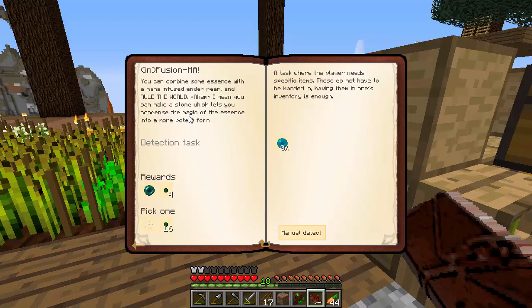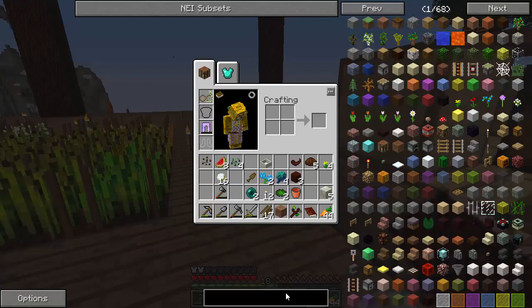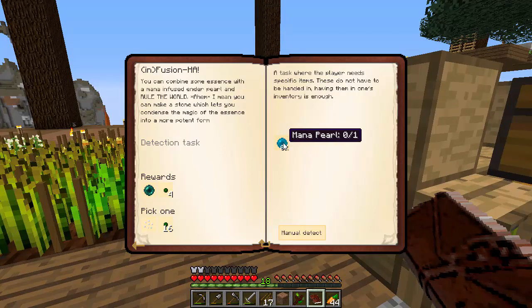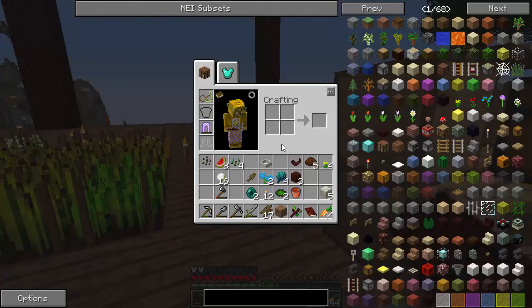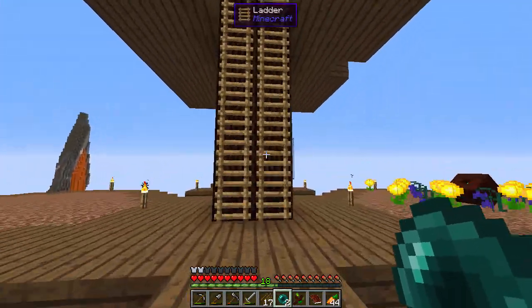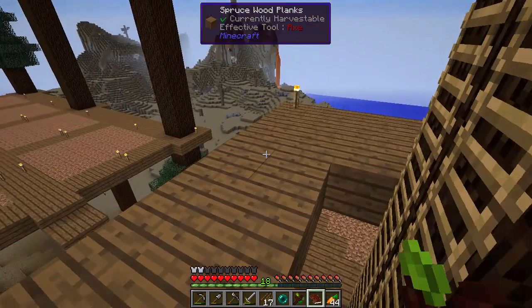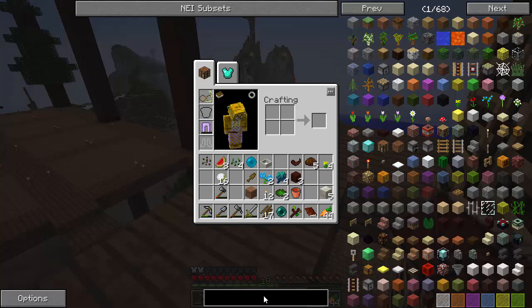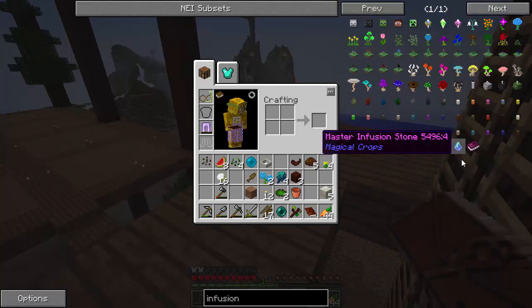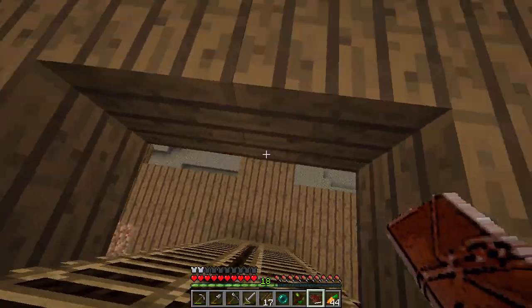What the world is made of - infusion. You combine some essence with a mana-infused ender pearl and can make a stone which lets you condense the magic in a more important form. So we'll need a second mana pearl. It's probably going to make us use one mana pearl combined with essence in a second detection task. It does want that weak infusion stone - weak infusion, there's the weak: eight essence dust around a mana pearl. That's going to have to wait until our essence starts growing a little faster.